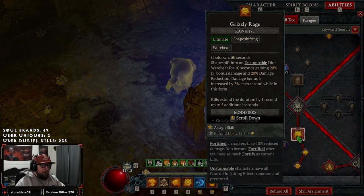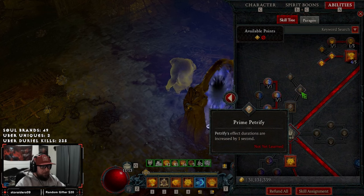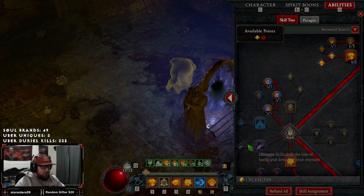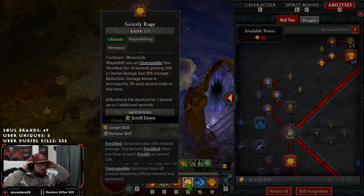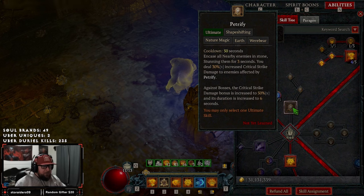For our ultimate we take Grizzly Rage into Supreme Grizzly Rage for even more fortify, unstoppable, and increased damage. There is a good argument for Petrify into Supreme as well — you encase enemies in stone, stun them, and deal increased damage. If you don't want Grizzly Rage, Petrify is more than sufficient and deals even more damage against bosses.